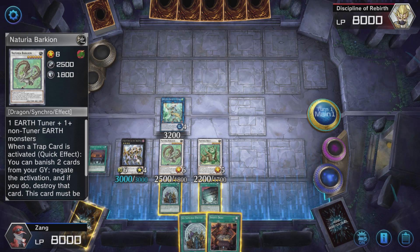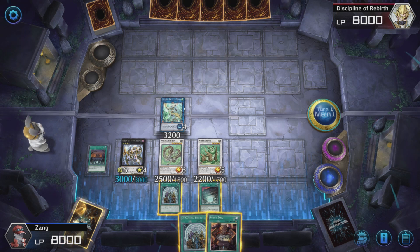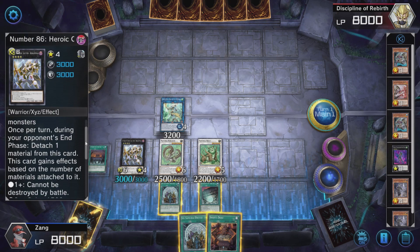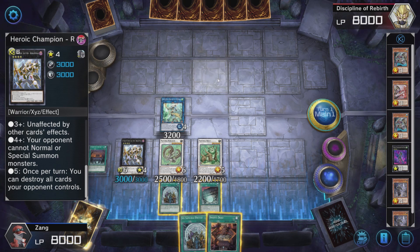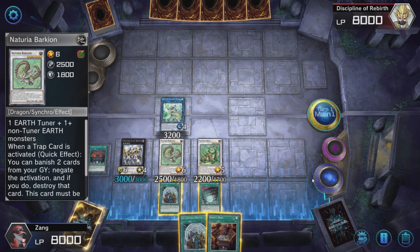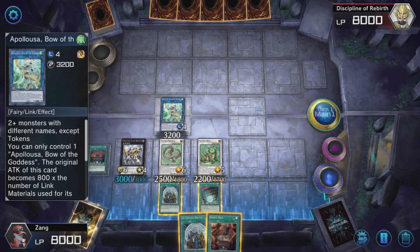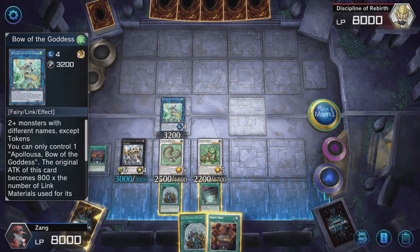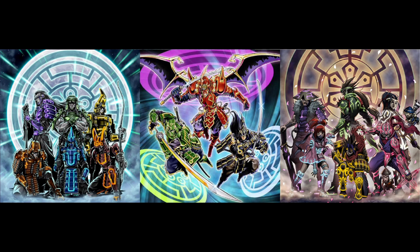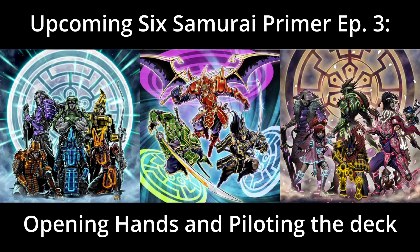With that we have our final board state. You can draw with United if you want, or add more Six Samurais from your graveyard to your hand. But other than that, this is total lockdown — your opponent cannot normal summon or special summon for three turns; they can still set cards. We can negate at least nine trap cards, at least seven spell cards, and four monster effects that are not in a chain. That concludes this episode of the Six Samurai Primer. In the next episode I want to discuss our opening hands and how we can go about achieving the end board state.